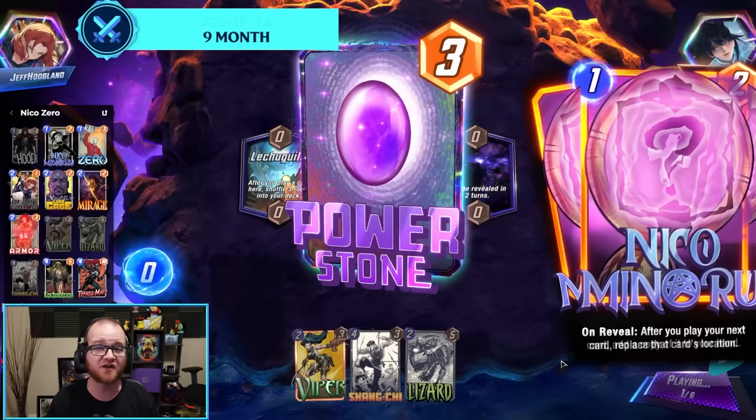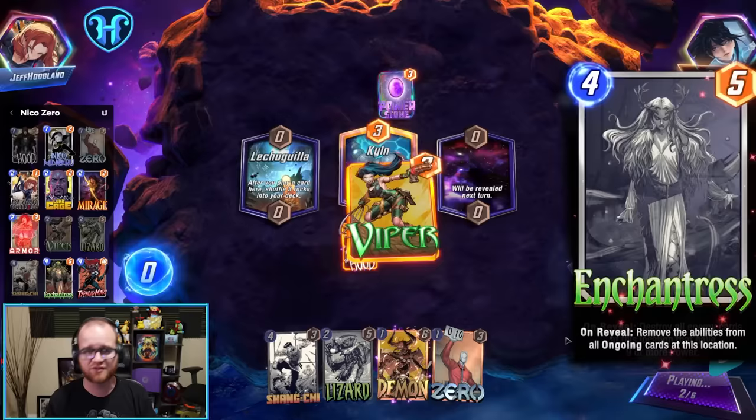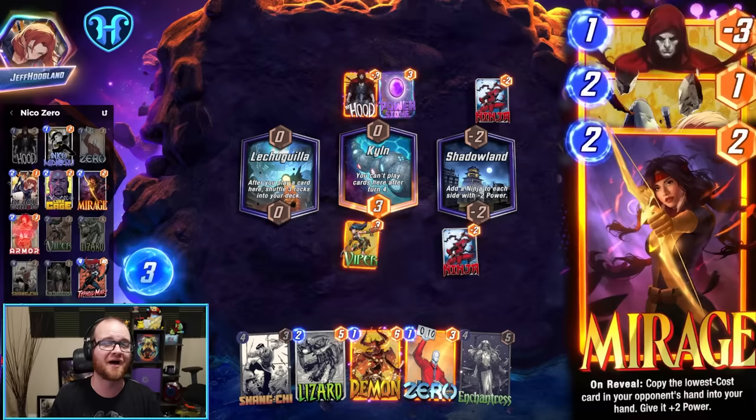Today's decklist is essentially a Niko good stuff deck that's top-ending powerful tech cards like Shang-Chi and Enchantress to disrupt what our opponent has going on, in tandem with playing other cards that power out Niko's best spells — like Hood, Black Widow, and Mirage — all of whom we don't mind sacrificing to draw two cards or turning into a demon with a 1-6 stat line.